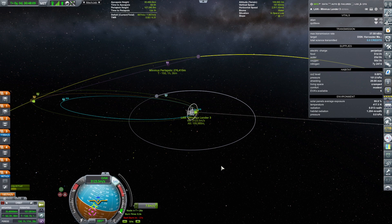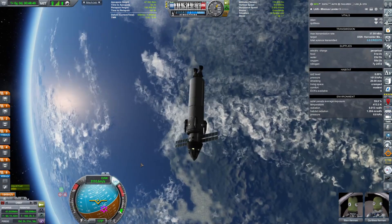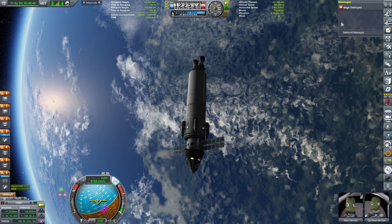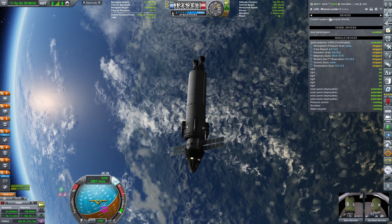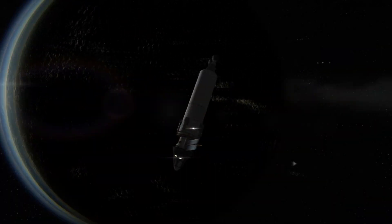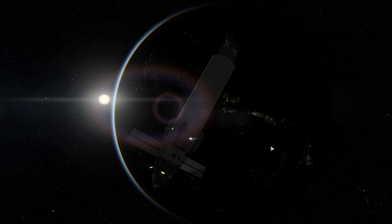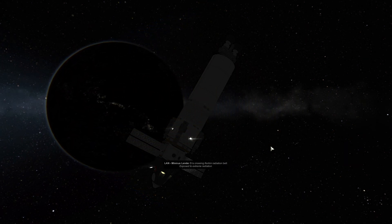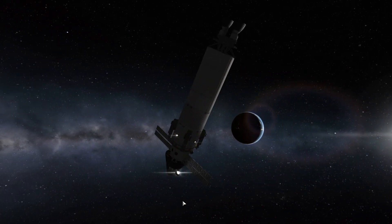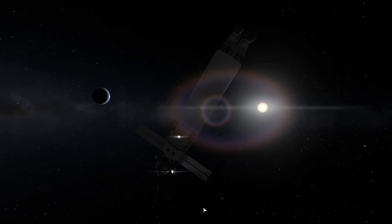Hopefully they'll get a nice landing, do some awesome science, and come back to Kerbin safely. We're dipping back into crewed missions because we've been doing a lot of probes and have to get out of our comfort zone. Scrubber, water recycling, atmospheric pressure — everything is running. Crossing the radiation belt: exposed to extreme radiation. Bye bye Kerbin, let's see where Minmus is.